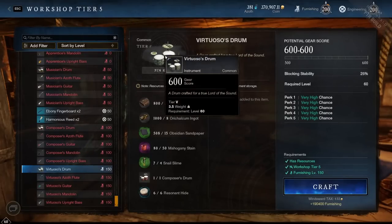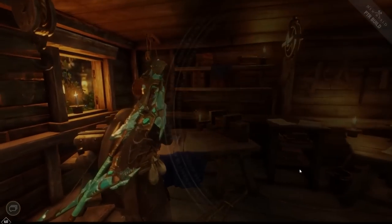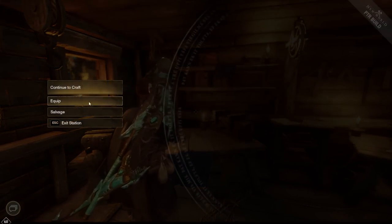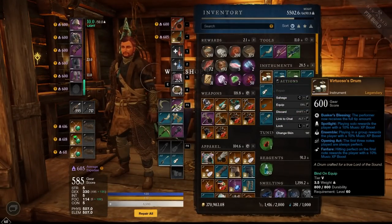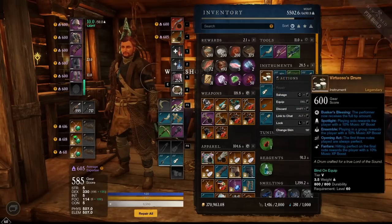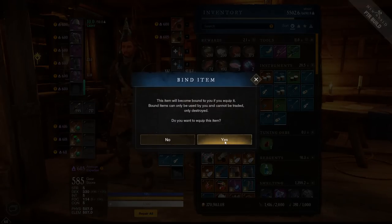Now we can craft the legendary Virtuoso's Drum, which will consume our Composer's Drum. For the final one you need 35 Ironwood Planks, 8 Orichalcum Ingots, 15 Obsidian Sandpaper, 50 Mahogany Stain, 4 Snail Slime, the Composer's Drum itself, and six Resonant Hides. There it is! We've got Spotlight, Ensemble, Opening Act, Fanfare, and Busker's Blessing. This is probably going to sell for a pretty good amount early on because everybody's going to want to start doing the music thing.